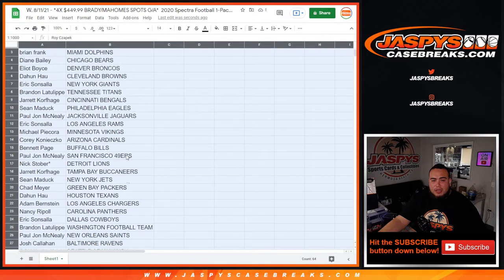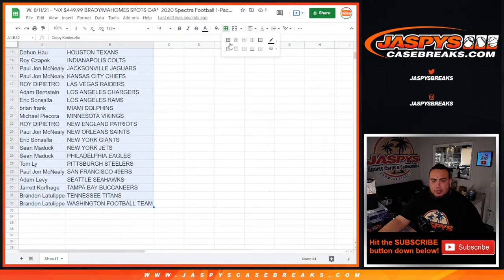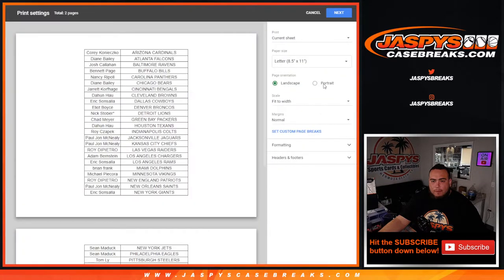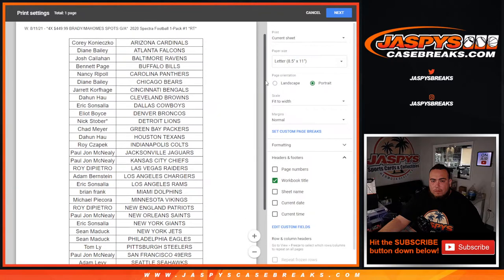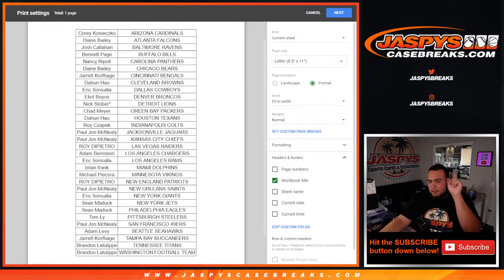Stick to what you got guys — no trades. I'll give you a quick glance at your teams. There's a break schedule dropping like every five minutes right here from Nightbot Luis. If you click that pin, it'll let you know when a break is going to happen.